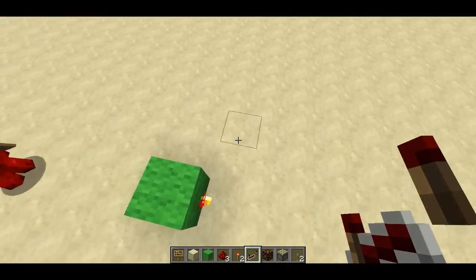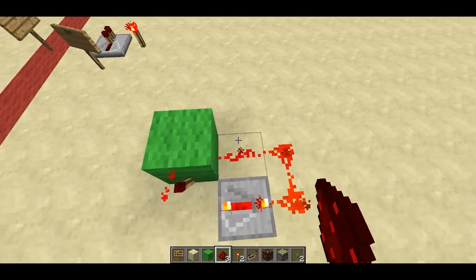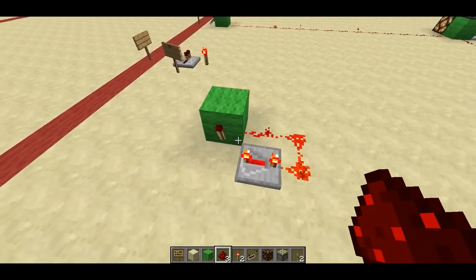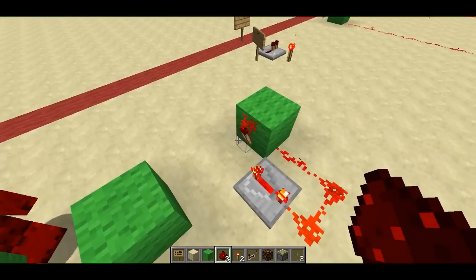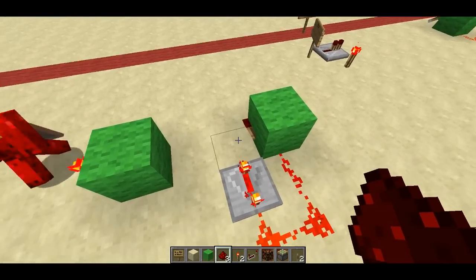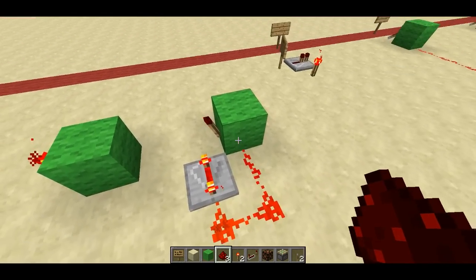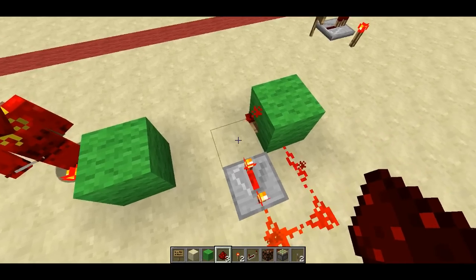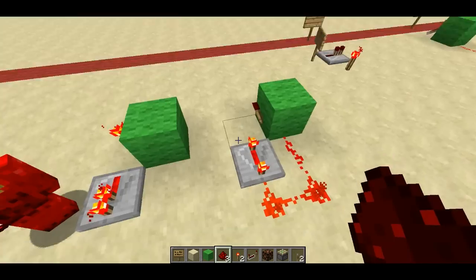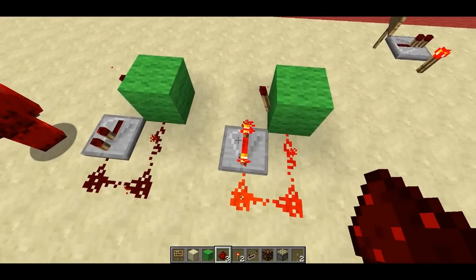Let's build the simplest clock. A clock is anything that has periodic behavior — it's going to turn on and off. So you can see how this works: the torch starts out on. After four ticks, it powers through this repeater, which powers the block and turns the torch back off. Then it turns the torch off and that signal gets through. This is actually a five-tick clock.